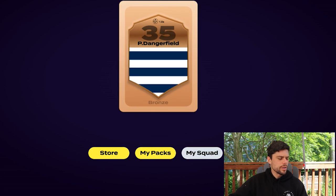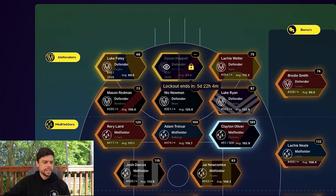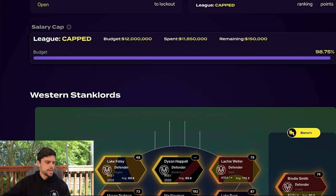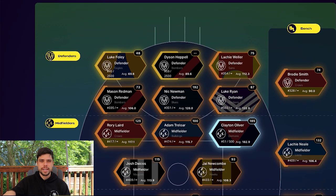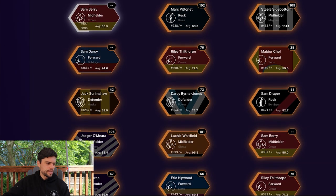It looks like there's a little bit of a bug here — it says we're in lockout for the next five days, but if you scroll up it says it's currently not in lockout. There is a function on the website where you can report bugs. So I might not be able to put the players into my team just in this video, but we'll go down to the reserves and find those players I just picked up.